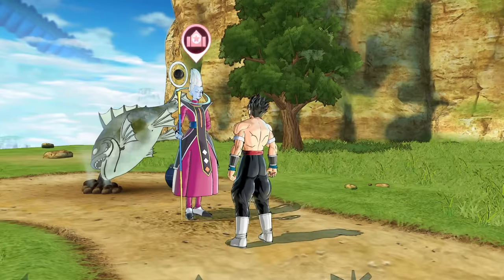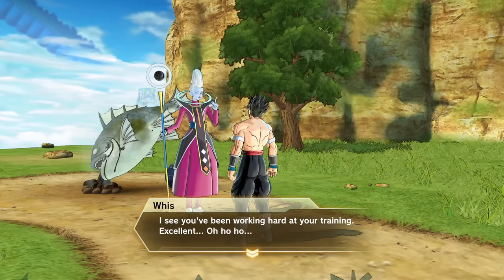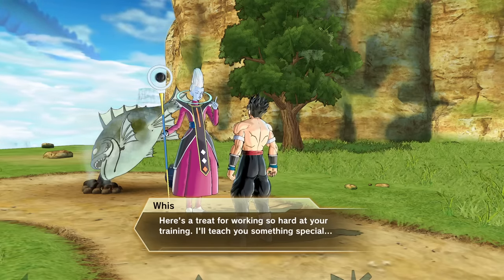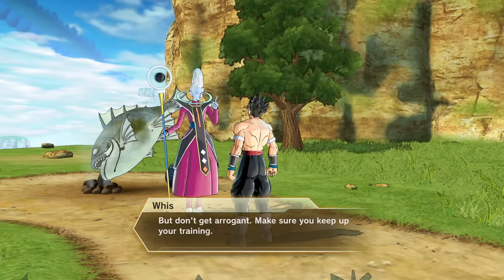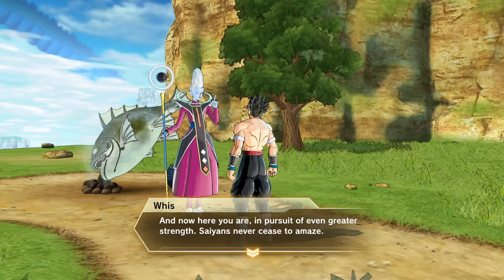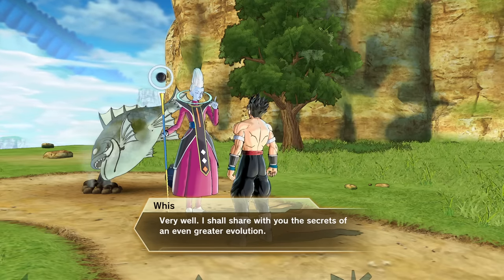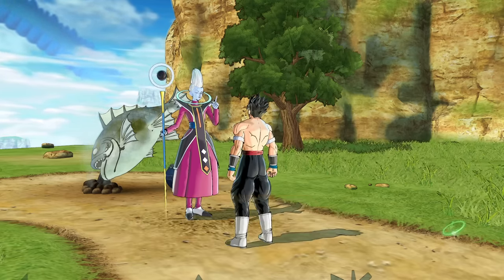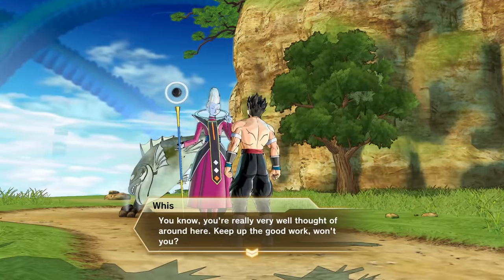Let's talk to Whis again to see what happens. He says: 'I thought I sensed a powerful aura, but it's just you. I see you've been working hard at your training. Excellent. You may have surpassed the gods themselves with that power of yours. Here's a treat for working so hard — I'll treat you to something special. But don't get arrogant; make sure to keep up with your training. Saiyans never cease to amaze me. Very well, I shall share with you the secrets of an even greater evolution.' Not too sure what any of that was, but it's interesting.